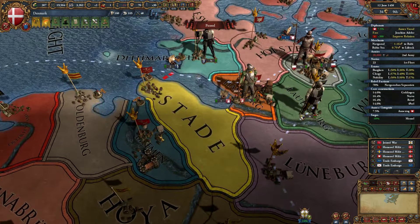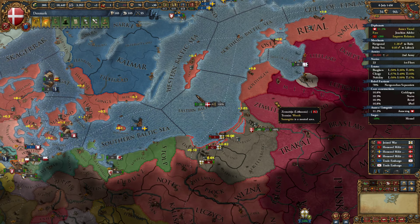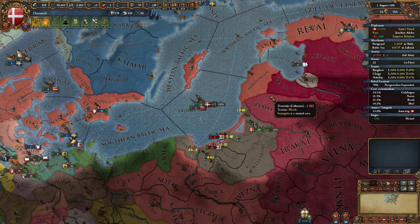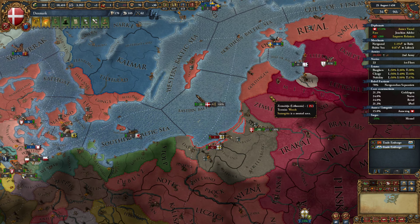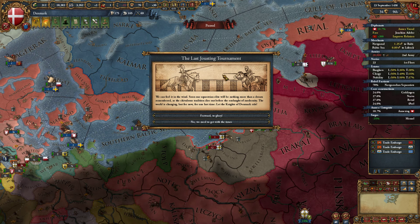I'm actually going to tell my subjects to go and attack Bremen. Preferably Sweden, because he's the stronger of the two. Norway's strong, but Sweden with 20% infantry combat ability — you can't compete with that. It just doesn't happen.